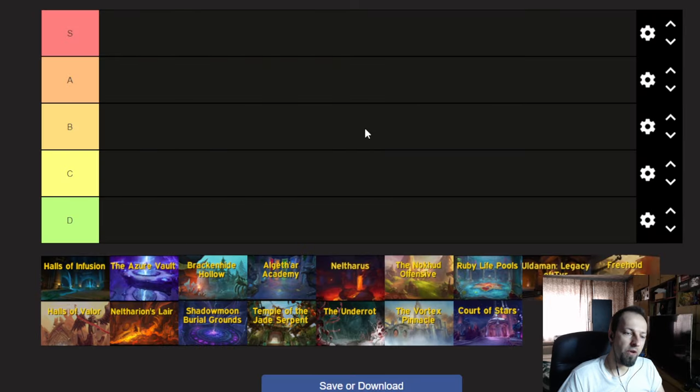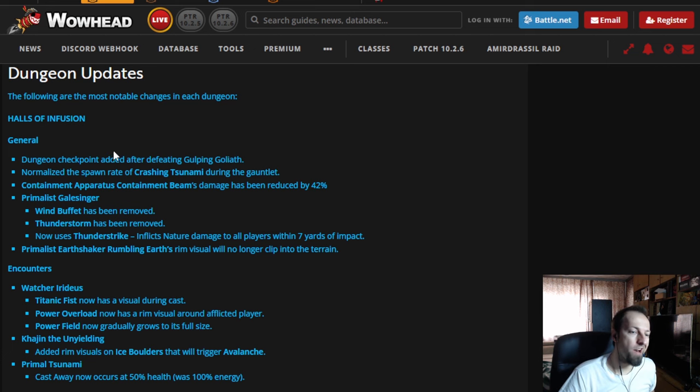We're starting with Halls of Infusion. If there were no changes, I would have easily put this into D tier, but the changes they made are actually spot on. First, a checkpoint was added after defeating the frog boss. One of the worst designs in this dungeon was the run-back time — if you died, it was probably faster to just zone out and do another dungeon. This is going to help reduce the run-back, though if you die at the gauntlet at the end, it's still going to be a significant amount of time. This is definitely a good change.